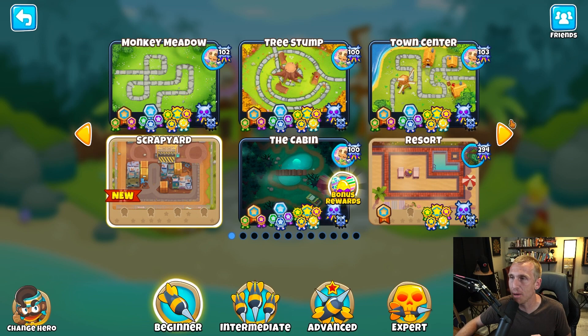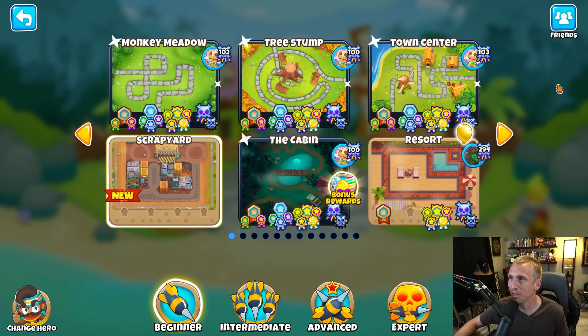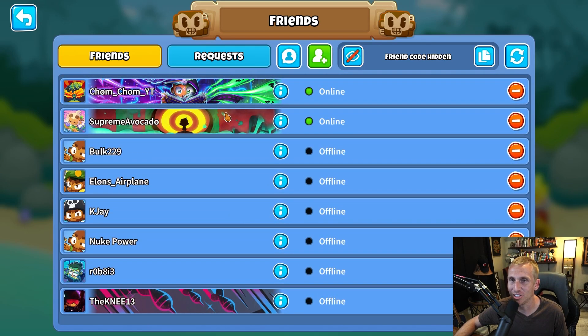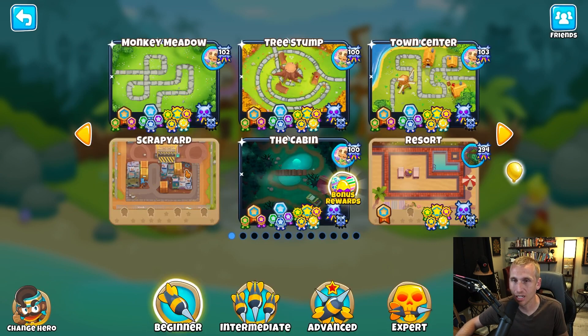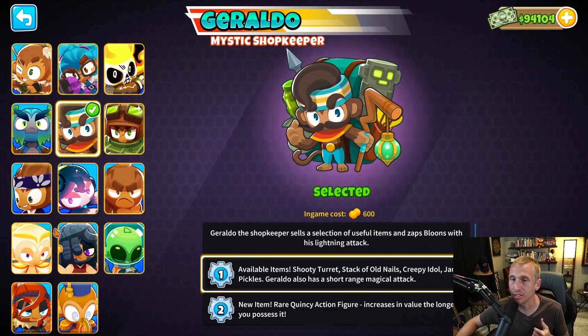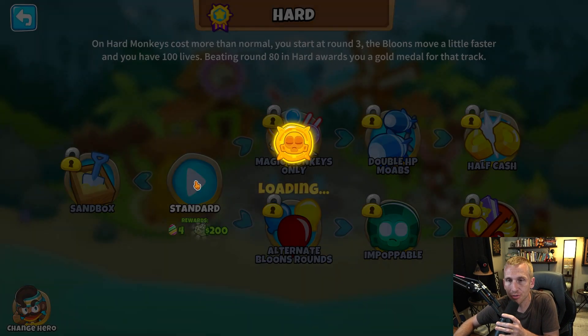We also have a new map — Scrapyard. There's Chom Chom and there's Supreme, and it shows that Supreme's online. So we have like a friend thing here. This is crazy — I can pretend I have friends. I do want to test out this map and I do want to test out this hero. So let's just jump right into a hard mode and play with this new hero and see what happens.